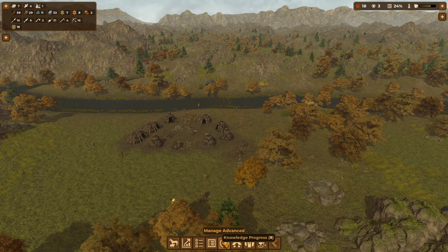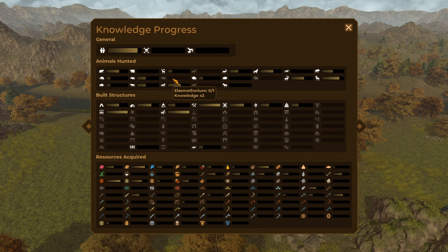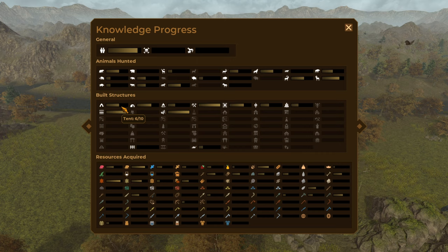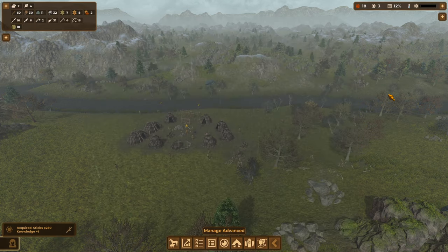Come into Manage, click More, then Knowledge Progress. Cave bear — we've killed three out of five, so when we've killed five we get another two knowledge points. Mouflon — we've killed eight out of ten, so killing ten mouflon gets us more knowledge points. The big animals like cave bear, rhino, and mammoth give you two points; the rest give one point. You've also got targets for tents and storage — we could throw down another skin strier to rack up those points.